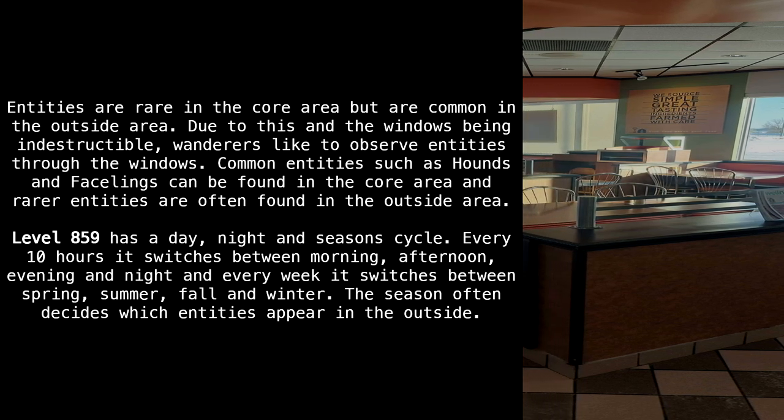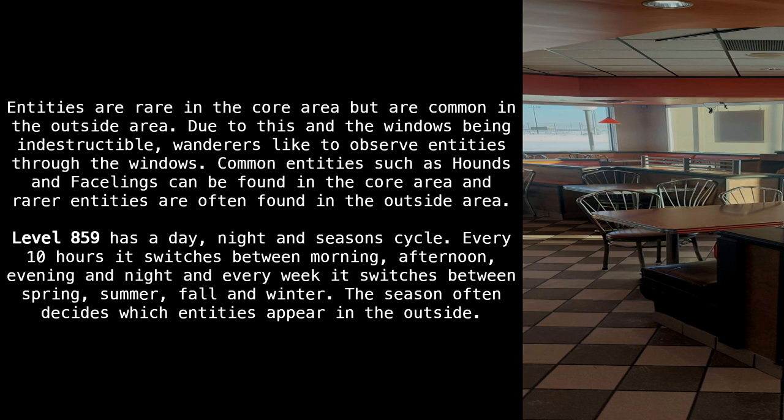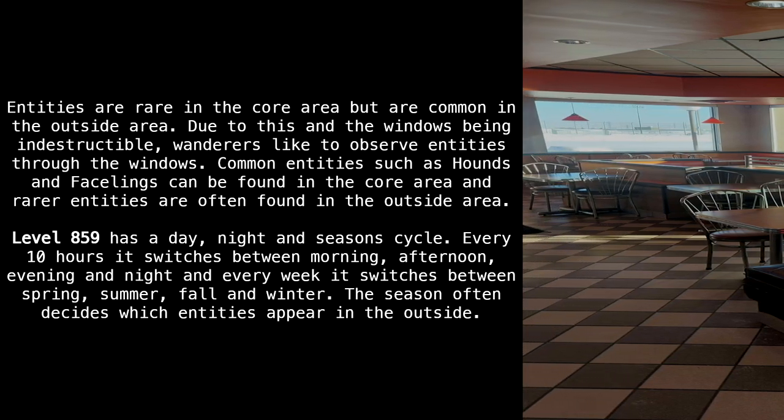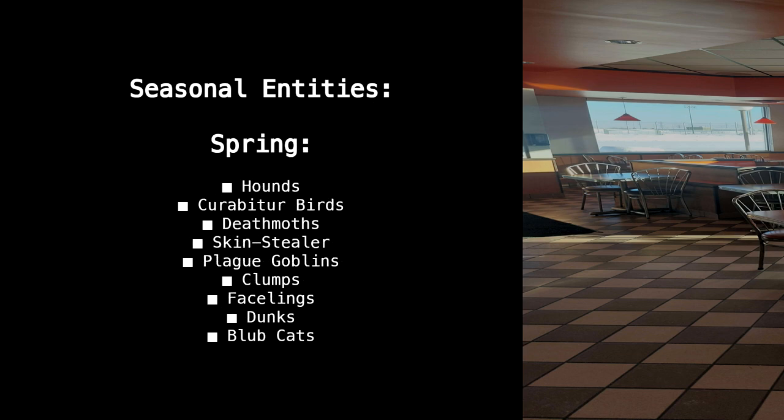Level 859 has a day, night, and season cycle. Every 10 hours it switches between morning, afternoon, evening, and night. Every week it switches between spring, summer, fall, and winter. The season often decides which entities appear outside. Spring entities include: hounds, grabber birds, death moths, skin stealer, plague goblins, clumps, facelings, dunks, and blub cats.